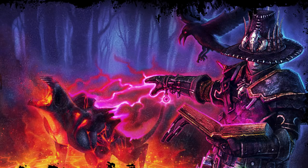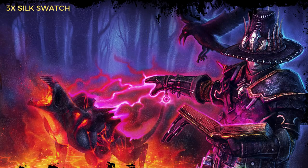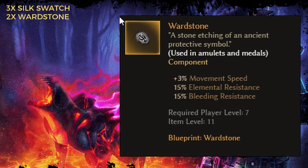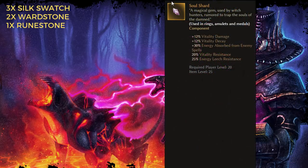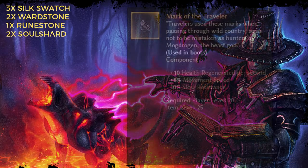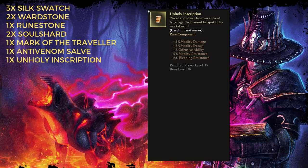As far as components go, I grab three silk swatches, two ward stones, a rune stone, two soul shards, one mark of the traveler, one anti-venom salve, and an unholy inscription.